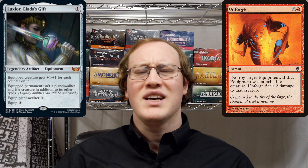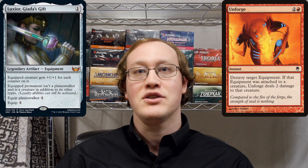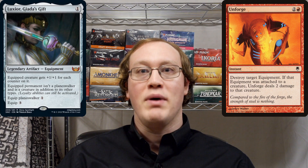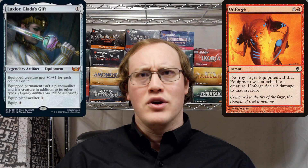So that means that condition is going to be true and we are going to proceed with performing that instruction. The instruction gets a little bit interesting — it tells us that we're going to do 2 damage to that creature. And it's not exactly clear how this is going to be possible, because immediately after the Luxior leaves the battlefield, it's not going to be making the equipped permanent into a creature anymore. It'll go back to the way it was — that is, being a Planeswalker. So is it going to be possible to deal 2 damage to that Planeswalker or not?